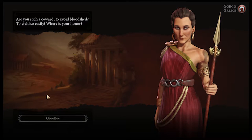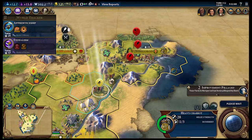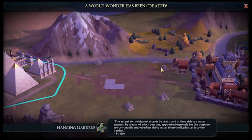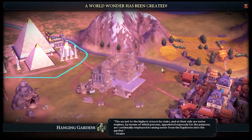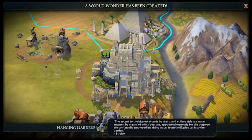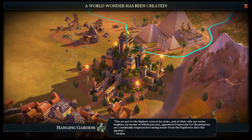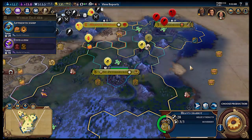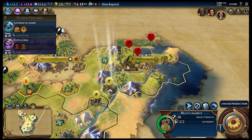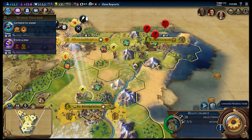The barbarians are attacking me. Okay, goodbye — I'm working on it, thank you very much. 'The ascent to the highest stories by stairs, and at their side water engines by means of which persons appointed expressly for the purpose are continually employed in raising water from the Euphrates into the garden.' That's pretty cool — that construction sequence. They are only footmen, so you can go all the way up there — you take that route.